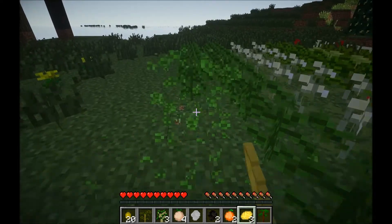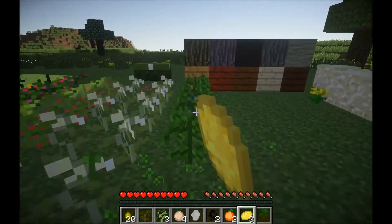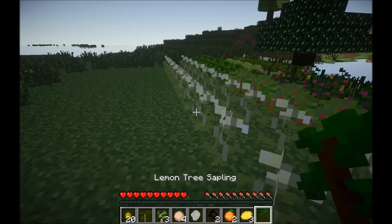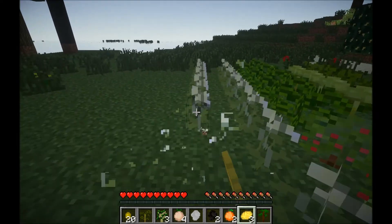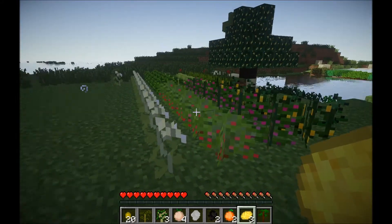Next is solanum, which is the genus for tomatoes. When you destroy it, you get tomato seeds. They generate in forests and jungles. After that is seepium, which gives you cotton seeds. They generate in plains and forests.